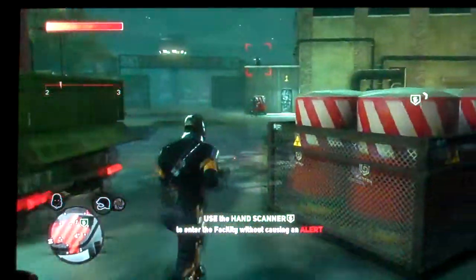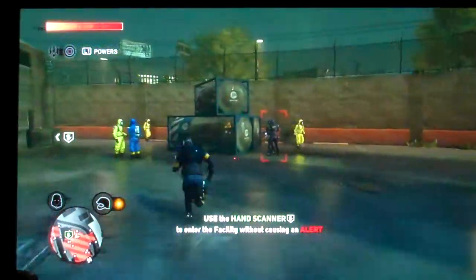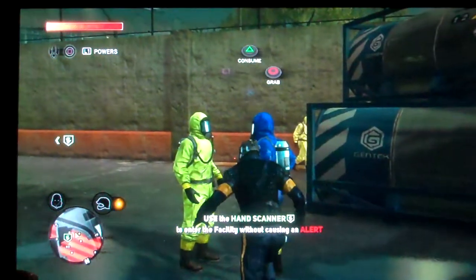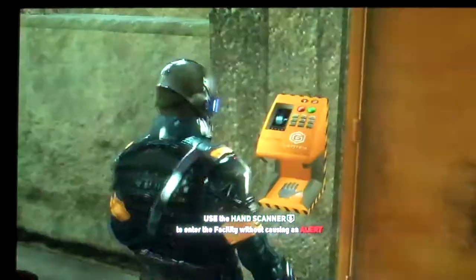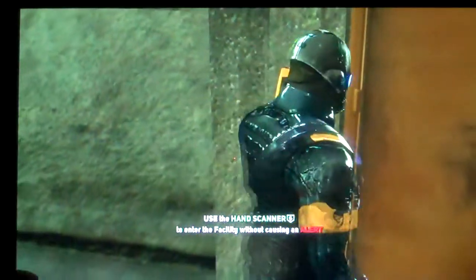To stealth absorb someone, all you gotta do is when you go up to them, it'll say you can either grab or consume. You just want to press triangle while you're up close to them. And if no one's looking, you'll be able to stealth absorb them. That's how you do that. I didn't know how to at first and it confused me, but it's really easy to figure out.